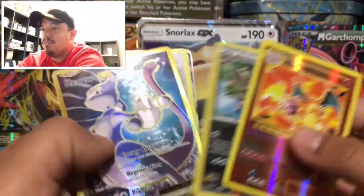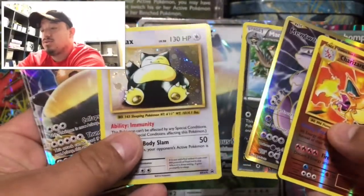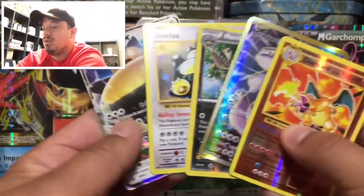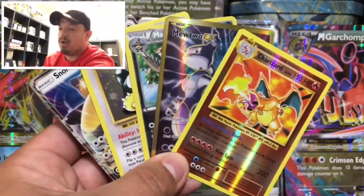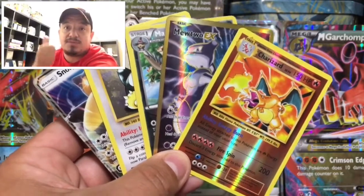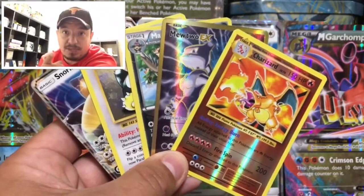We have a Mandibuzz right there. We have a Mewtwo Full Art from Evolutions, the Snorlax promo card reprint, and the Snorlax GX that comes on the front of the box. So overall, another great Snorlax box. Alright guys, I really hope you enjoyed today's video. Don't forget to thumbs up, subscribe, and hit that bell for me. I will catch you guys on tomorrow's video. Thank you for watching, and you guys have yourselves a great day.